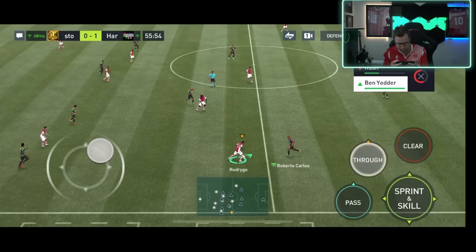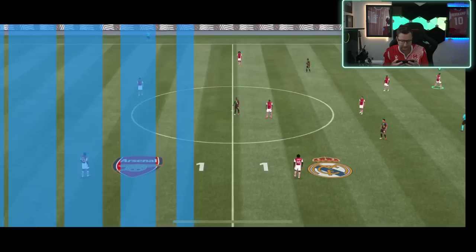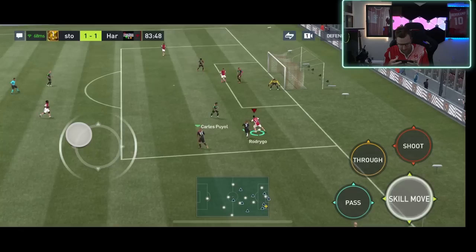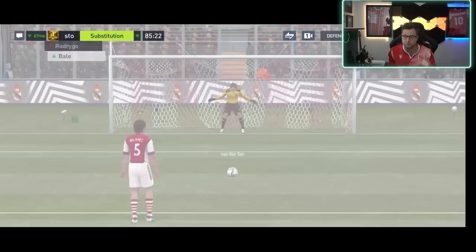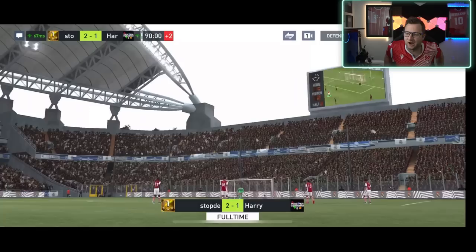Theodore sends it out to Rush. Vignetta in the box with a beautiful finish. I'm going Rush as a super sub in the next game because I feel like he'll be good second half — he just doesn't have the skills to compete as a starter right now, which is sad because I really felt this would be a good card. Rodrigo with his lane change roll — penalty shot! We're calling this game terribly, but it's two-to-one and we win.